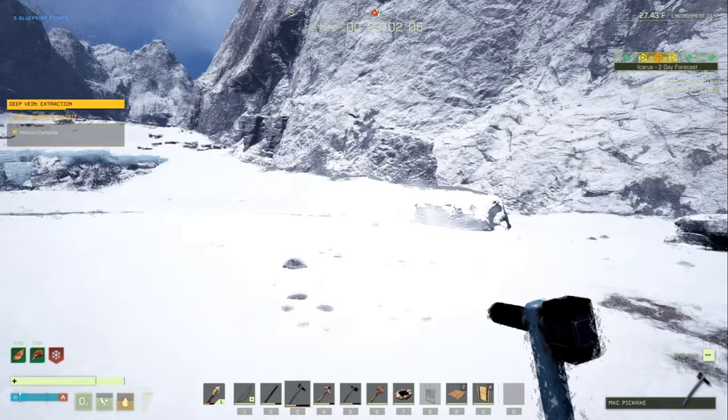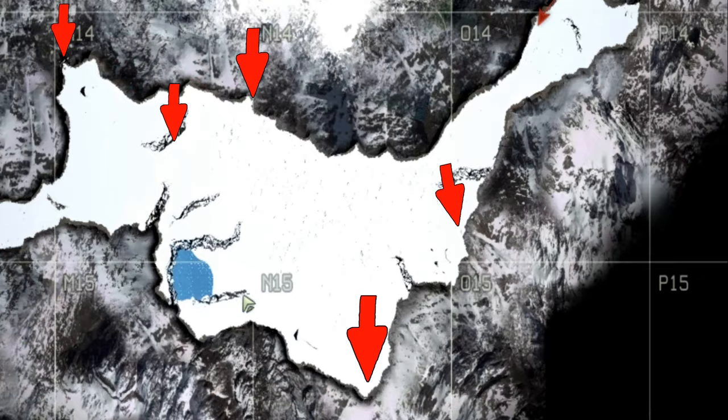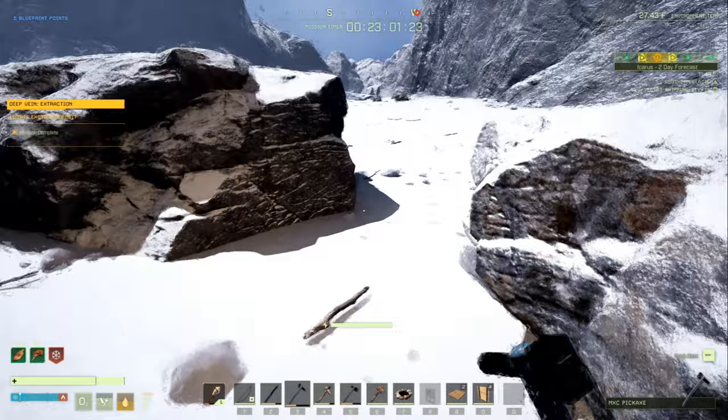Just to let you know, there are caves located in the Arctic. You can use IcarusIntel.com to find out where those are — there's one right here, one right here, some down in here, and some down here as well. If you ever need to use a cave and don't want to use a wooden shelter, you could do that too.